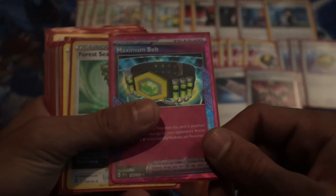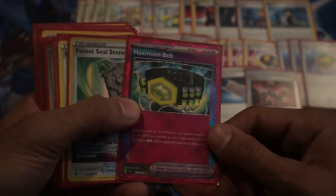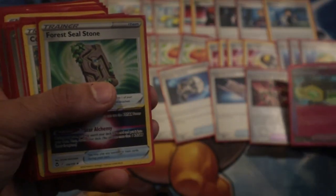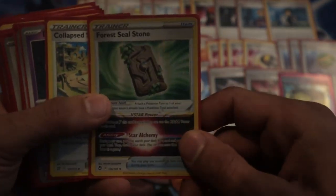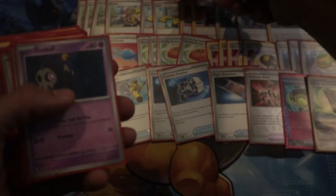Defiance Band at one. Maximum Belt at one — we're testing it, it's very good against Raging Bolt, but I think we already have a really strong matchup against Raging Bolt so we probably won't need it. Just testing it today. And then four Sealstone, of course, and one Collapsed Stadium just for fun.